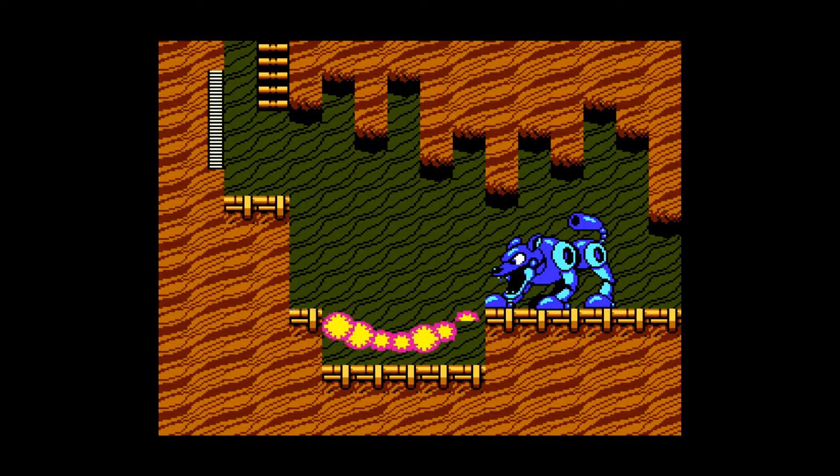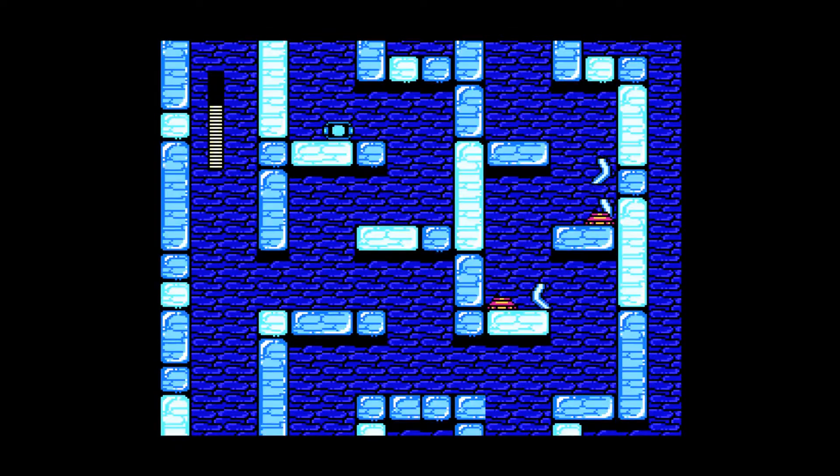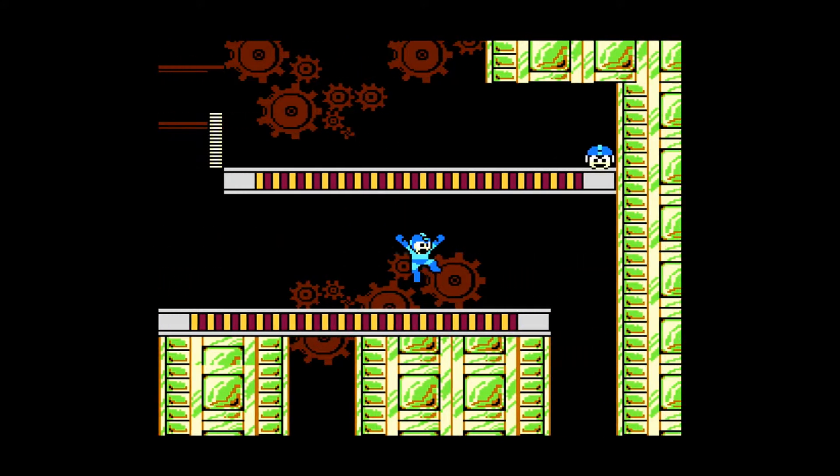The visuals in this game are timeless, boasting strong use of colour, maximising the capabilities of the NES at the time. Even the colour scheme of Mega Man himself is due to the NES usable colours, as the console had more usable blues in the palette so it gave them the most detailed sprite.